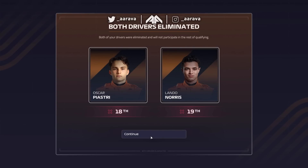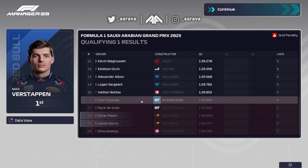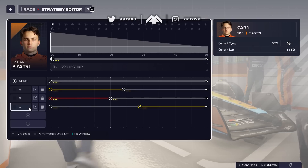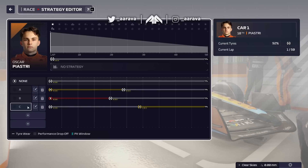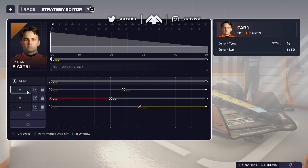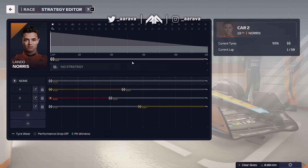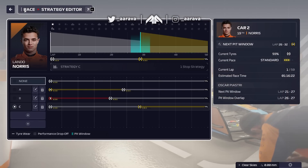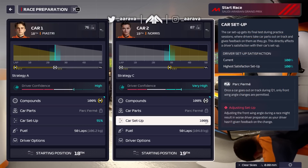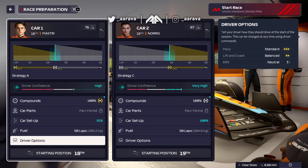Just a tenth away from Q2 - grid slots 16 and 17. But in the end it's 18th and 19th! Someone put in late times. We got beaten by the Alpha Tauris and Nick De Vries - absolutely in the mud. Strategy-wise we've got a one-stop: hards to mediums or mediums to hards. I'll put Oscar on medium to hard and Lando on hard to medium. Car setup 100% for Lando - he really did like that final setup but it just wasn't enough, that's how poor the car is.